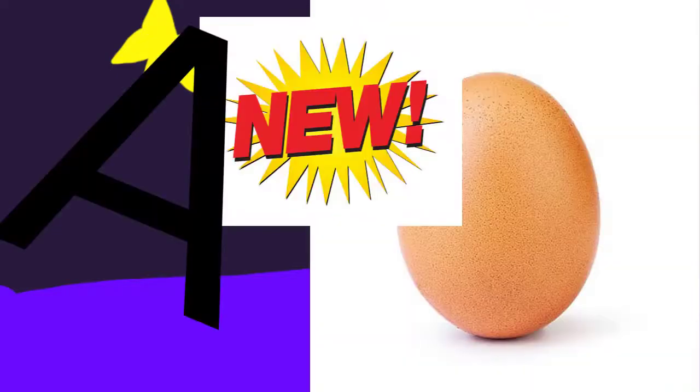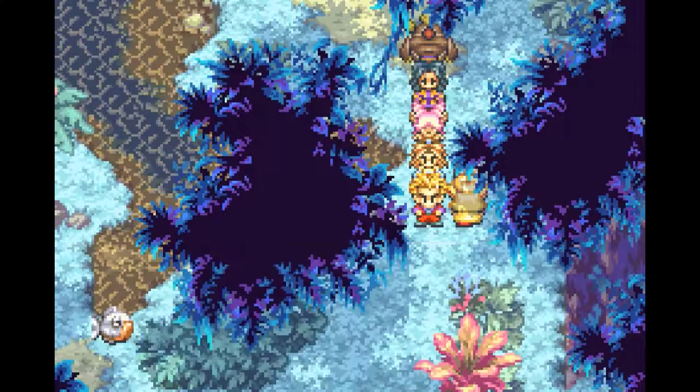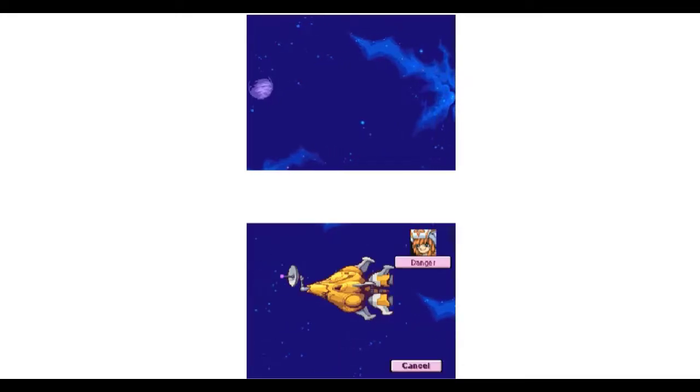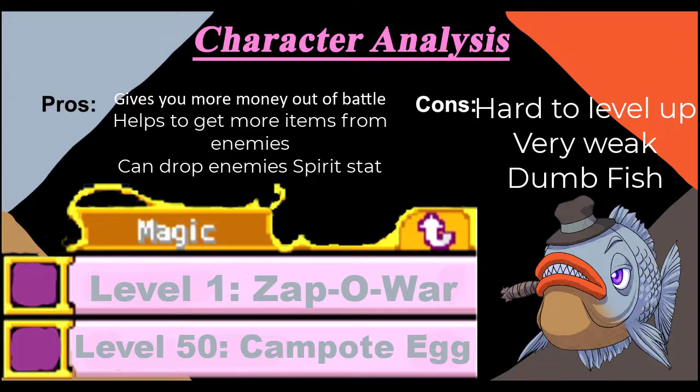Now it's time for a new egg character segment, where today we're joined by everyone's favorite money-hungry fish that gives coins for spirits — give it up for Gelato. This gangster fish is one of seven egg characters available in multiplayer Amiga mode. He'll randomly be unlocked from 1, 15, 30, or 60 tags obtained, with the last one given from Gamelon back on the round. In battles, Gelato has a couple of neat tricks up his fins. His physical attack is X-Store, which randomly drives an enemy's drop item — this includes rare equipment too. His signature attack is Compote Egg, which can lower an enemy's spirit stat. He also has Zapper War 2. His out-of-battle ability gets you more coins per battle. So overall, aside from having some strange ways to level him up, this one is very useful. I hope you get him on your first go.